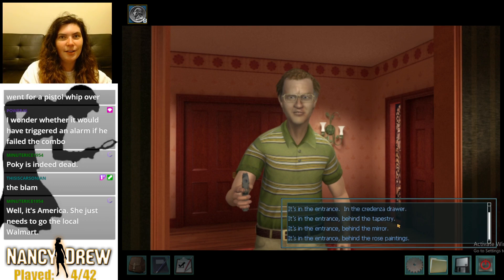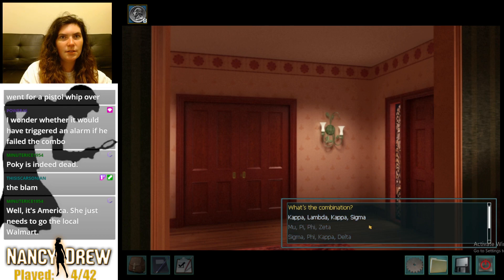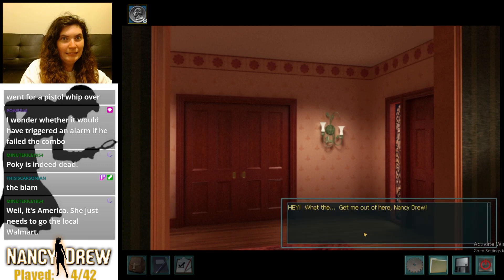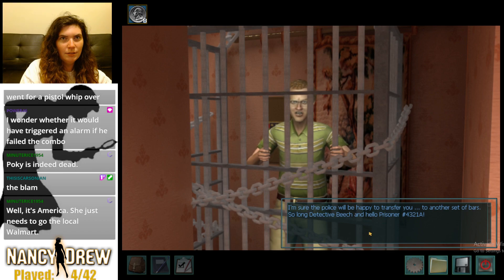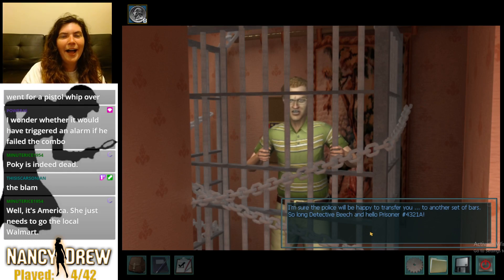I like Power's idea of giving him the wrong combo. 'What's the combination?' 'Kappa Lambda Kappa Sigma.' 'That's not it, Nancy.' 'Mu Pi Pi Zeta.' 'You're trying my patience, Detective Drew — what's the combination?' 'Delta delta delta delta.' 'Hey! What the—?' 'Get me out of here Nancy Drew! I'm sure the police will be happy to transfer you to another set of bars. So long, Detective Beach — and hello, prisoner number 4321A.' 'Dear Dad, case closed. Mitch Dillon and his boss, formerly known as Detective Beach, are on their way to prison.'